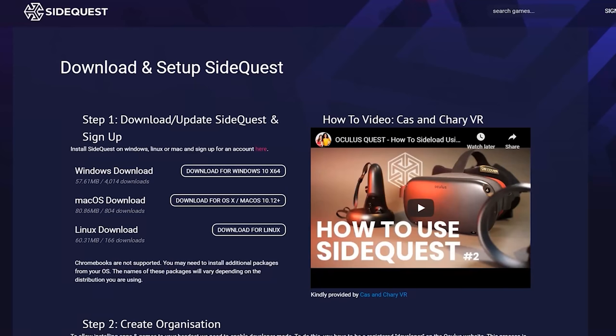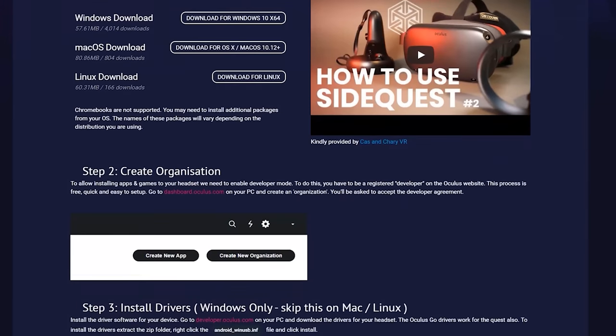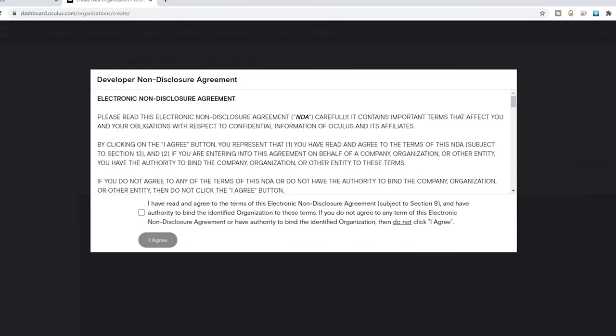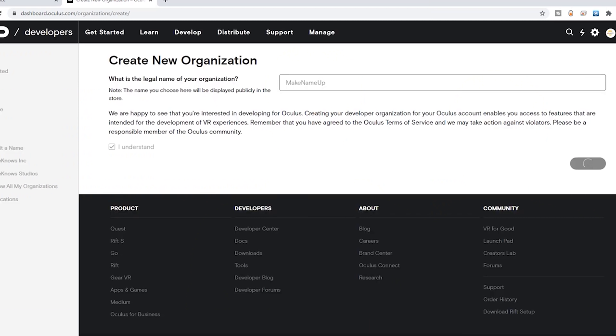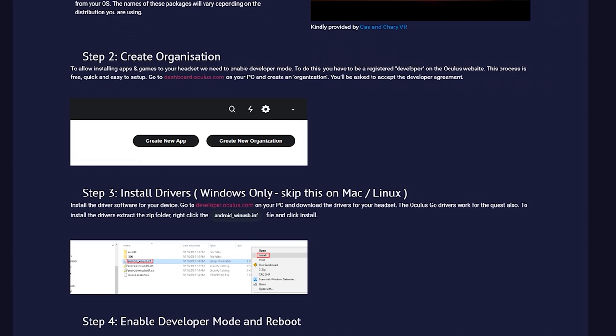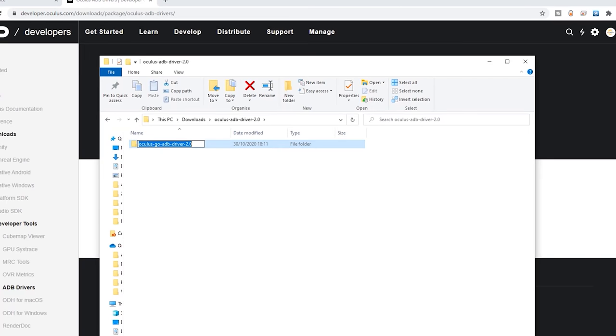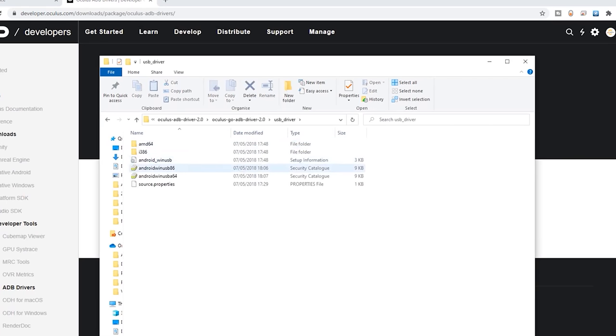To install SideQuest, go to the website — I'll put a link in the description. Choose Windows, Mac, or Linux depending on your system, and that will download the SideQuest application. You then need to create an organisation: click the link, go to the new page, put in any name, hit submit, approve the agreement, and wait. Once that's done, install the drivers — Windows only. Click the link, agree to the agreement, download the drivers, extract them, follow the file path, then right-click the file and click install.